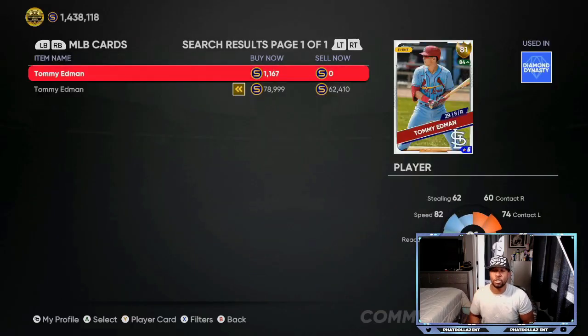The first card we're going to talk about with potential to make you a lot of stubs is Tommy Edman, 81 overall. This is a long-term potential — if he can get a plus two with the way he's been playing over the past seven to ten games, that means buying him at 1,000 stubs, he will go up to 2,700 to 3,400 stubs and you can cash out right away. You don't have to wait for him to go all the way to diamond. In MLB, people have hot streaks and cold streaks. From an 81 to an 85 is about three or four roster updates away.